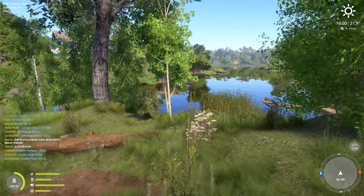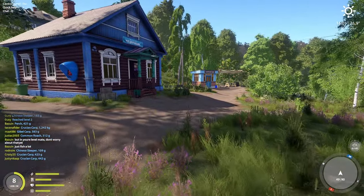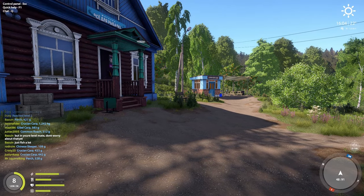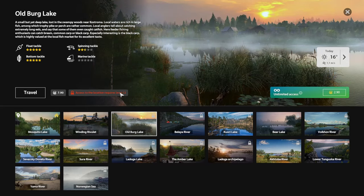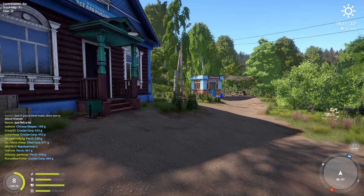Feeder fishing works better in a lake where the water is still. It doesn't really work as well in rivers, though you can do it in certain parts of a river. I'd suggest doing it in a lake. I'm at Mosquito Lake right now — Wetland Rivulet is not the best for feeder fishing, but Old Burg is apparently very good.